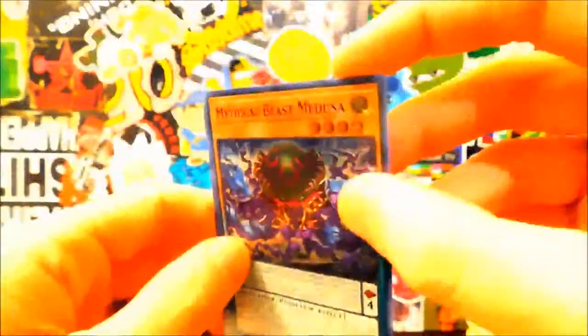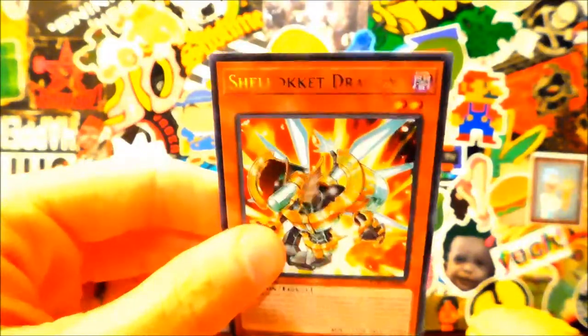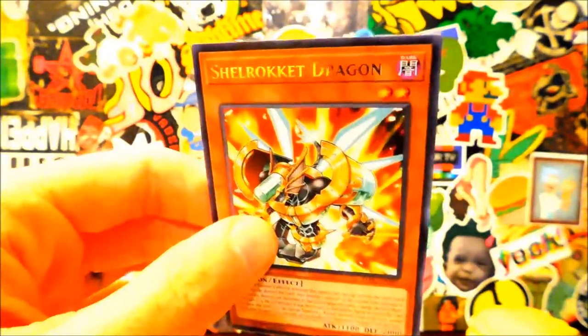Mythical Beast Medusa. And one of those new Rocket Dragons — this is the second to last pack, I'm so mad. None of this is good. Boral Cooling, Fire Prison.